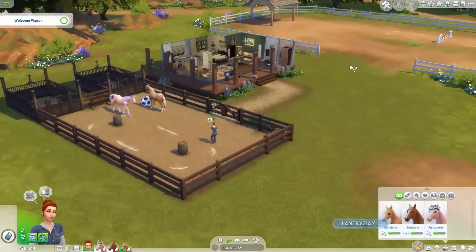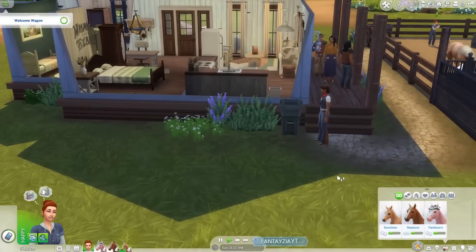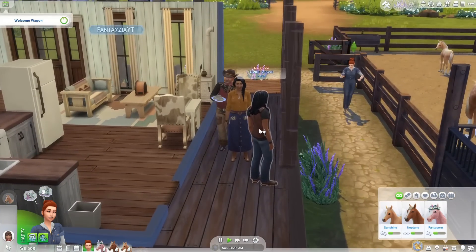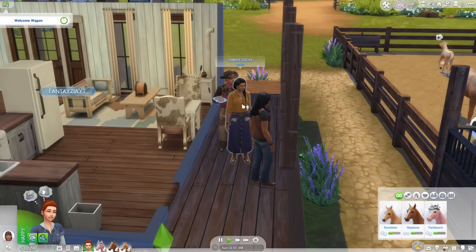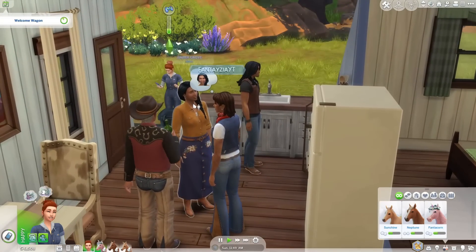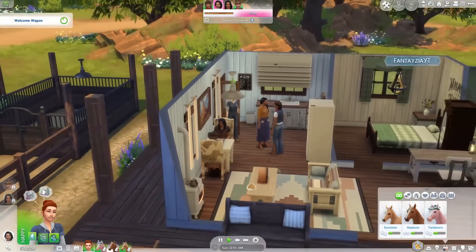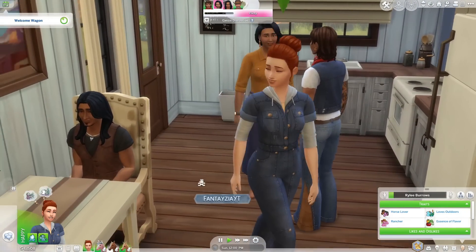We do have the welcome wagon, so let's see some of the townies. Let's go ahead and invite neighbors in. We have the sim from the trailer — this is Dani. We have Umber, Juniper, and Roberto. Juniper honestly instantly makes me think of Jen from ex-urban sims. Let's go ahead and quickly meet them. We do have a new Howdy introduction. I like how they all say 'howdy' slowly when you do the Howdy introduction.